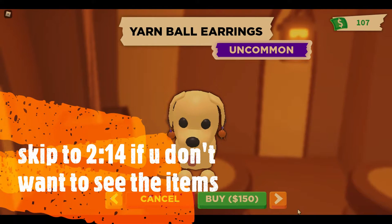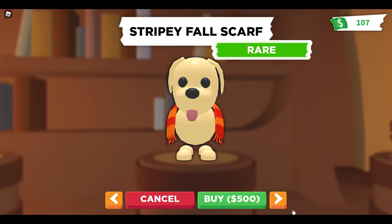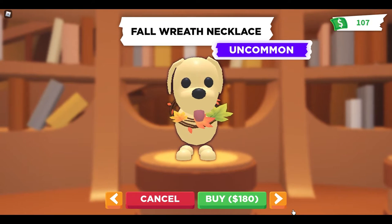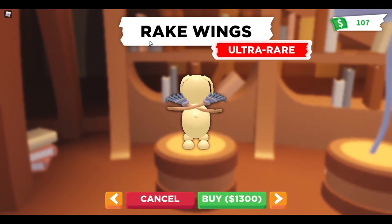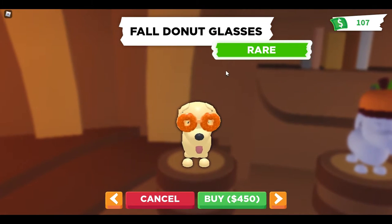We've got loads of petware and accessories: the yarn ball earrings for 150 bucks, 500 bucks for the stripey fall scarf, the apple for 500 bucks, 180 bucks for the fall wreath necklace, rake wings for 1,300 bucks, 400 bucks for fall-down glasses.